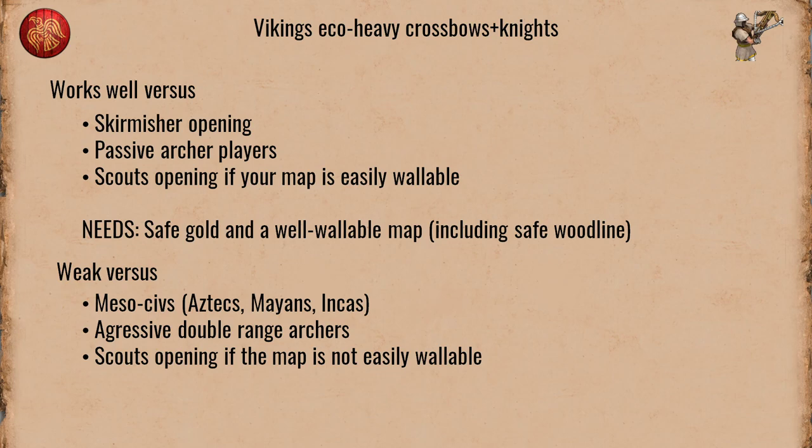If your opponent is playing archers quite passively — just making archers back at home and waiting — this is a build order you can use to punish him quite hard. If your opponent is opening scouts and your map is easily wallable, this also works nicely, but could be exposed to aggression if your gold mine isn't safe. It's also fairly common in Empire Wars that your opponent starts with skirmishers — against that opening this can work nicely too.